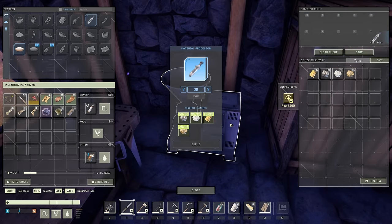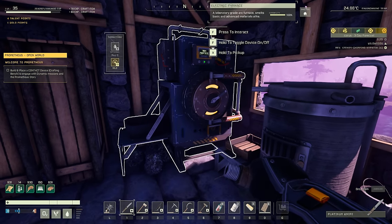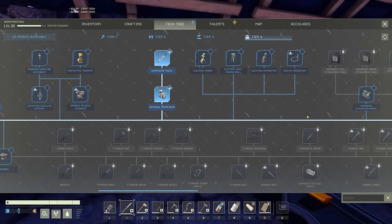Alright, and just like that, we have our 25 composite pastes crafting up. We're going to need to stick those in our fancy new electric furnace to actually get them cooked. But with that taken care of, let's take a look at what we need next.